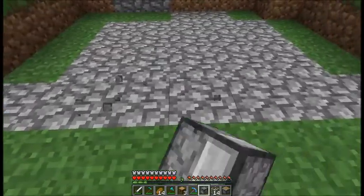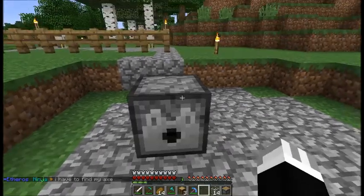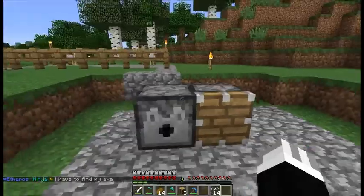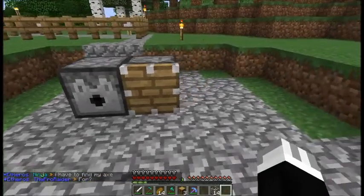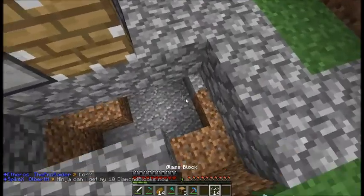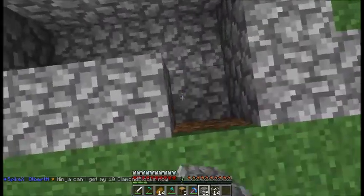First off, you're going to need to make a seven by two area like this. You're going to need a dispenser and a piston. Then you're going to need to make holes like this. Don't mind that I have holes under it — that was because of a stupid creeper.